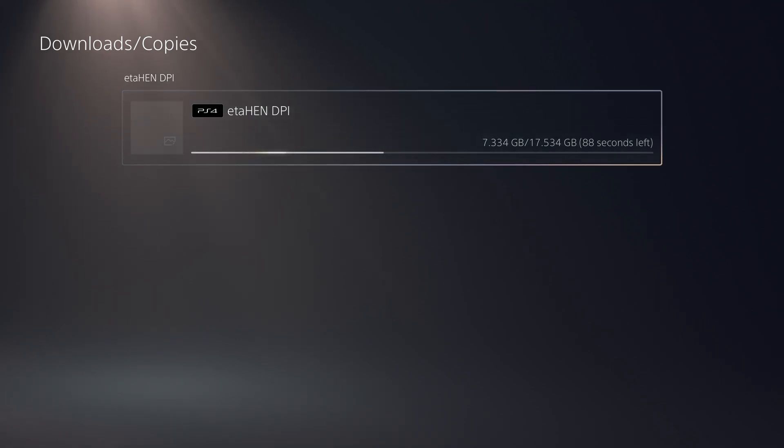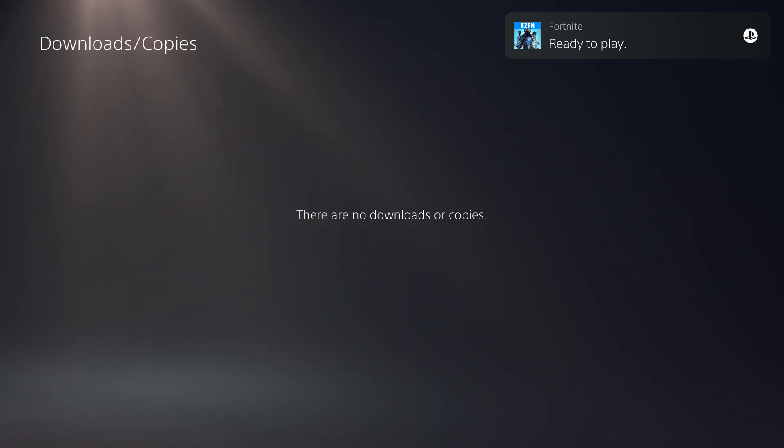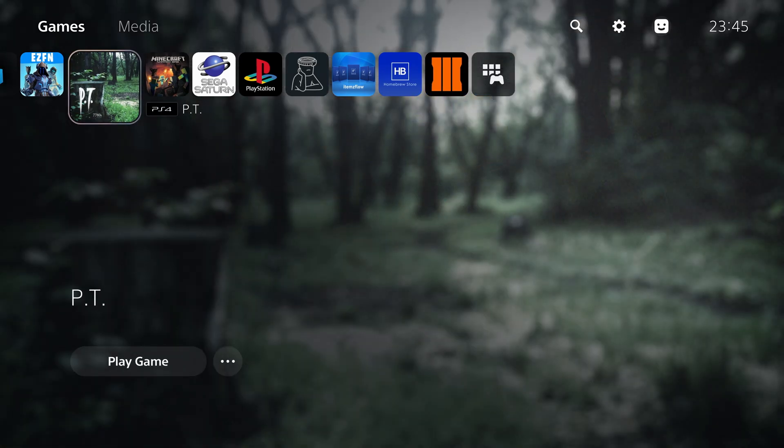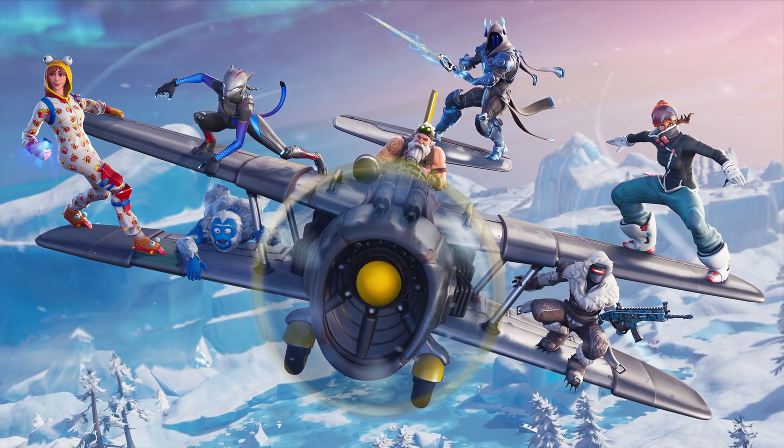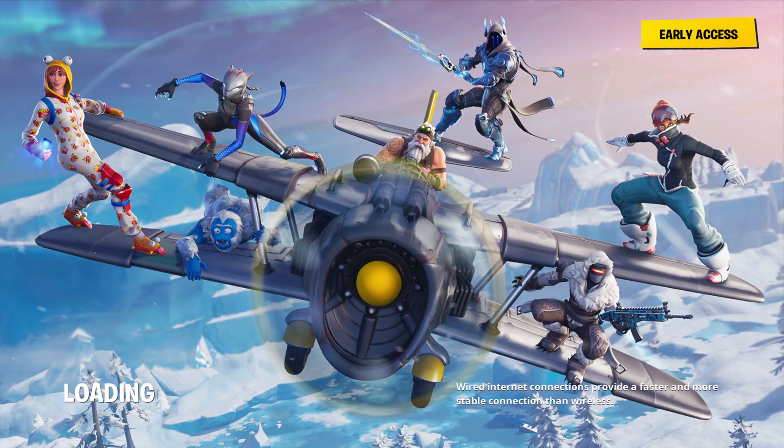On the console, going to Downloads we can see 'ETA Hen Direct Package Installer' showing an estimated three minutes, and it's already past two gigabytes — almost three gigabytes in just seconds. In just about two minutes, the 17 gigabyte file was installed. It showed 99% installed as soon as downloading finished because the application installs while downloading — there's no extra installation step. Once finished downloading it's immediately ready to play, and it loaded successfully with no corruption or issues.